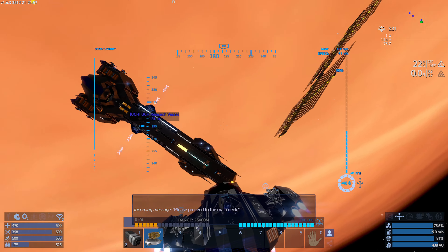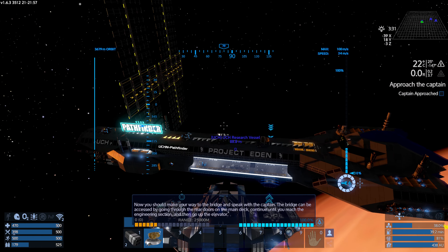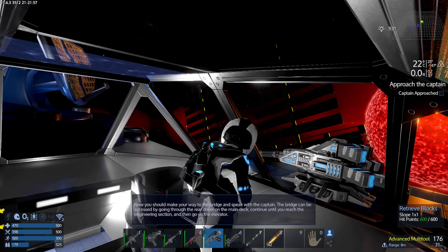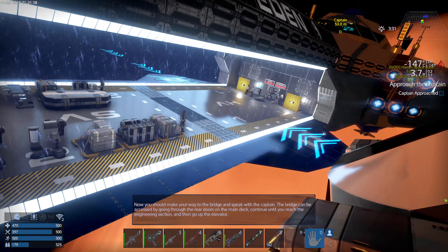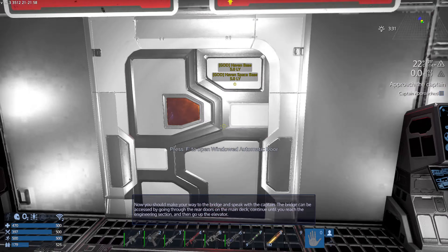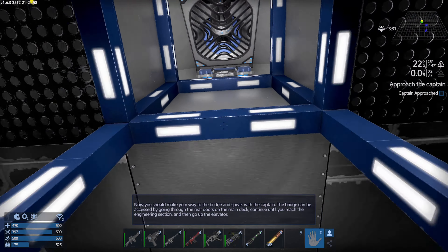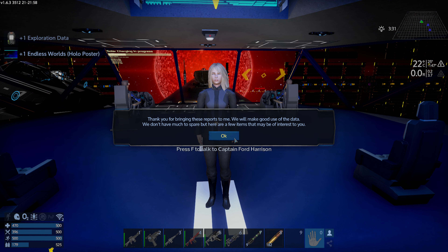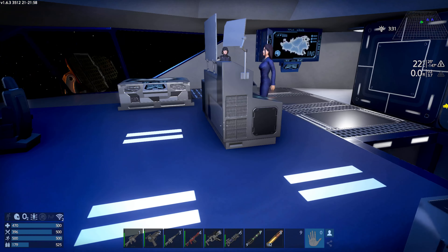Incoming message — please proceed to main deck. Sounds good to me. Now you should make your way to the bridge and speak with the captain. We already knew all that anyway — we've been here. I'm wondering if those could be done or started elsewhere, or if maybe something changed at one point. Because the dialogue feels like you were never supposed to do it this way to begin with. Right, so — thank you for bringing the reports to me. We'll make good use of the data. We don't have much to spare, but here's a few items that may interest you. So they just gave us a bunch of items — they gave us another poster, Endless Worlds.